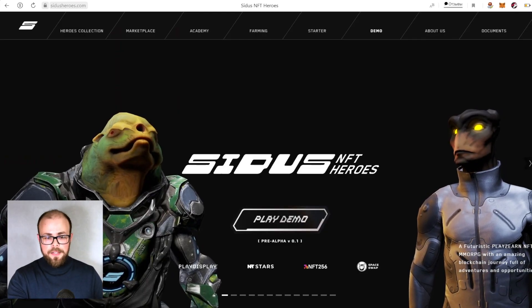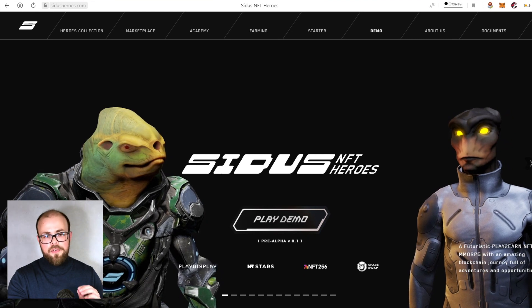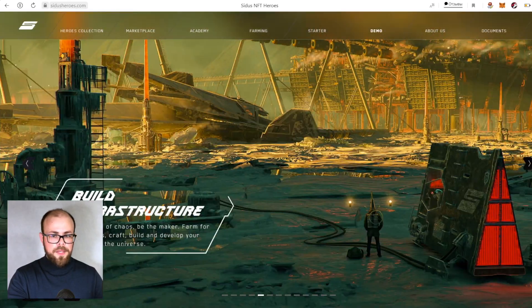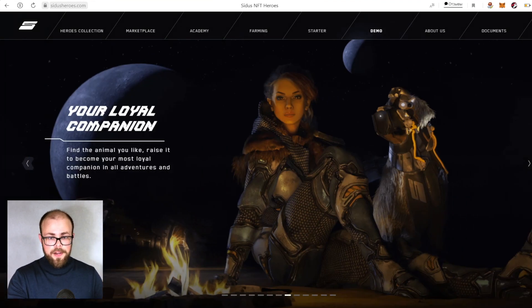Coming back to the main site, let's observe the team. The level of graphics is quite high — playing this game will be a pleasure. Speaking about heroes, you can collect two types: the heroes collection and the academy collection. The original CIDAS NFT heroes collection consists of 6,000 unique characters with different rarity levels: original, rare, legendary, and partnership. The academy collection is created with the sole purpose of being a ticket to the CIDAS game in the metaverse — academy NFTs can be staked or used to access the same benefits that founding heroes enjoy.